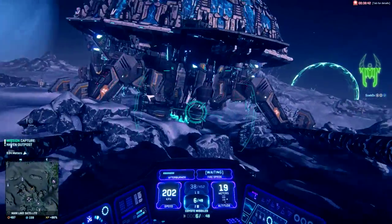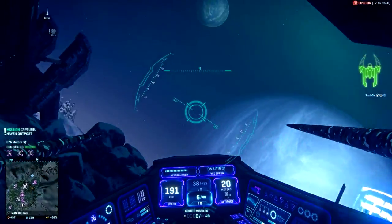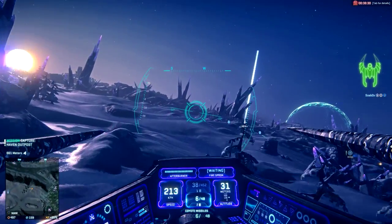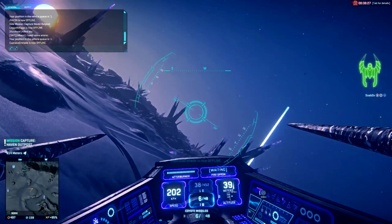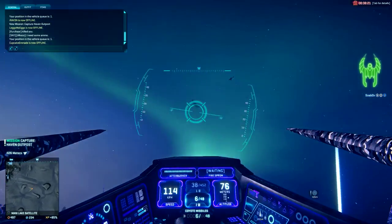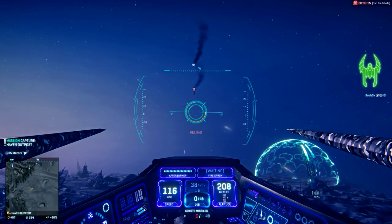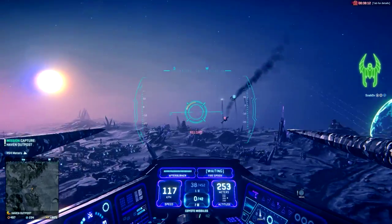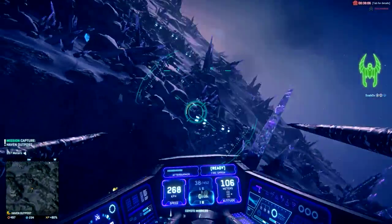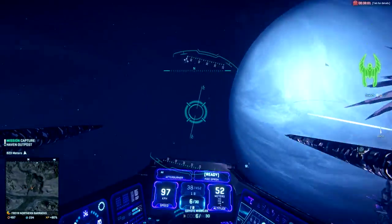Each clip holds six rockets and holds a default of 48 rounds in reserve. While the clip size cannot be increased, the rounds in reserve can. Oddly, when you land at ammo pads, you restock at 12 missiles at a time, rather than the normal clip size of six. When it comes to reload speed, it'll take you four seconds to reload the clip no matter what. The coyote missiles have a rate of fire that clocks in at 400 rounds per minute, meaning you will be able to fire a whole clip in just under one second. Coupled with the reload speed, it takes five seconds from the time the first missile leaves the aircraft until the weapon is reloaded and ready to shoot again.